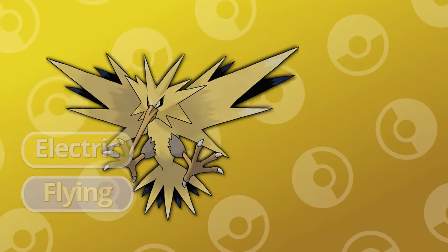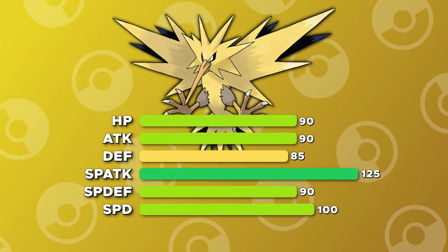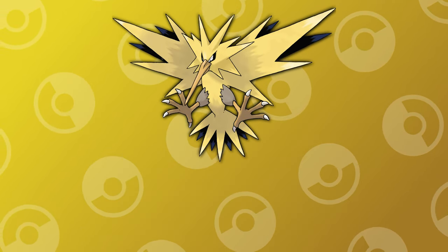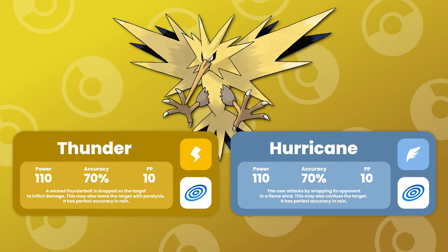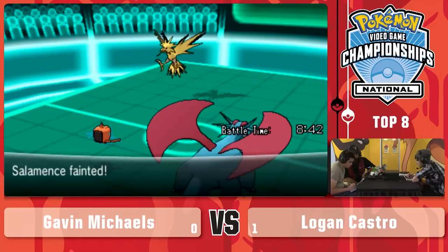Our first honorable mention goes out to Zapdos. Out of all the Pokemon that we talked about in today's video, I believe Zapdos is the most versatile. As a legendary Pokemon, Zapdos has great stats and access to a great move pool. In competitive, we've seen Zapdos run a Tailwind support build using items such as Leftovers, Safety Goggles, and Citrus Berry. We've also seen Zapdos pair up with a rain setter to become a heavy hitter with moves like Thunder and Hurricane while holding the Life Orb or Choice Specs. Zapdos has always been a consistent Pokemon in the competitive scene with a high usage rate across many generations, but I ultimately decided the legendary bird from Kanto fell short.